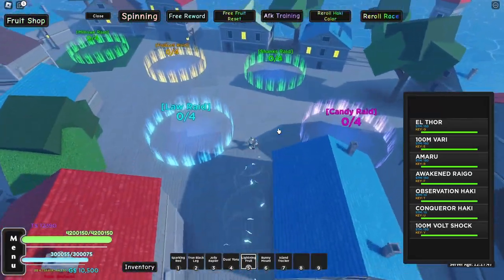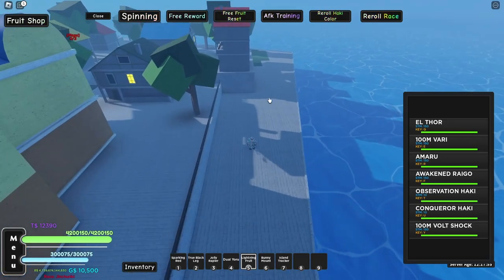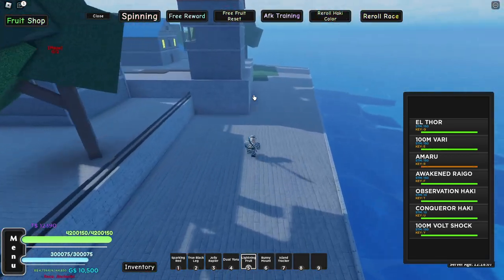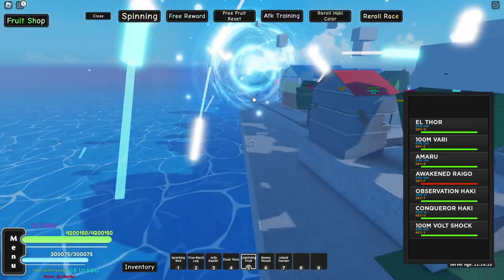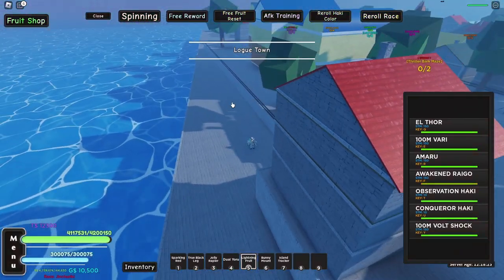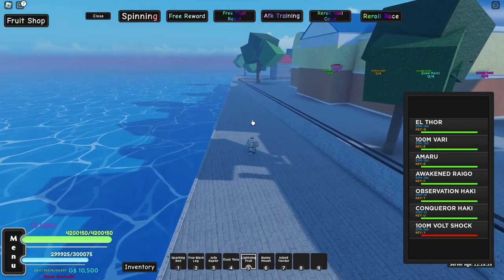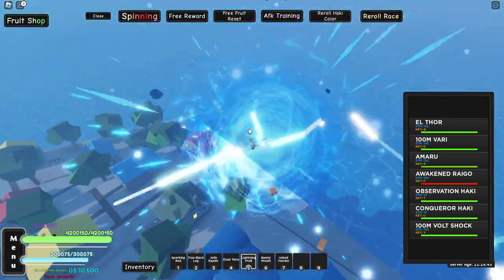First up we got the lightning with the awakened version. The dash and double jump changes to add a cool lightning drill behind it. Then we got the L4 which is actually really cool — 100 million volt, pretty cool as well. Awakened Rygo, that is cool holy god damn, that move is super cool. The 100 million volt shock — most of these moves are just instant moves, all very quick, they just straight up attack the enemy. Man I can't get enough of that, that is sick.